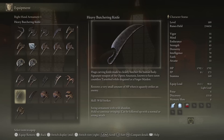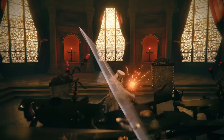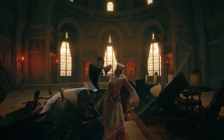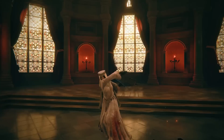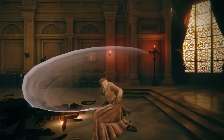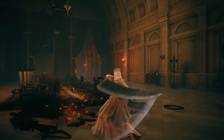The butchering knife is described as a huge carving knife made to cleanly butcher the human body — the signature weapon of the ogress Anastasia, known to have eaten countless Tarnished while disguised as a finger maiden. While the name Tarnished Eater may seem like a title representing just how many Tarnished she has slain, it's important to remember that she is a Recusant, and we all know how Rykard grows in strength by eating his warriors. It's possible Anastasia is aware that in order to grow stronger, one must literally eat their enemies after defeating them, giving her title and use of the butchering knife a little more context — should it be that she is literally a cannibal.